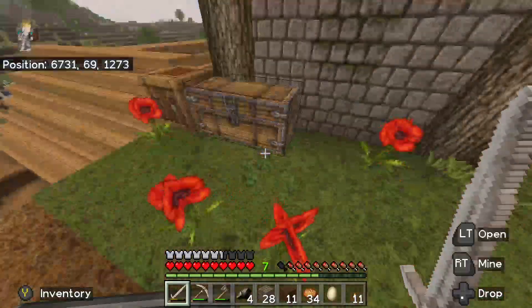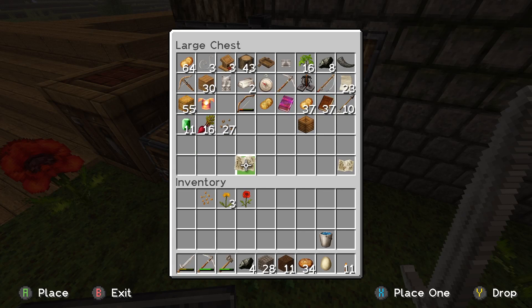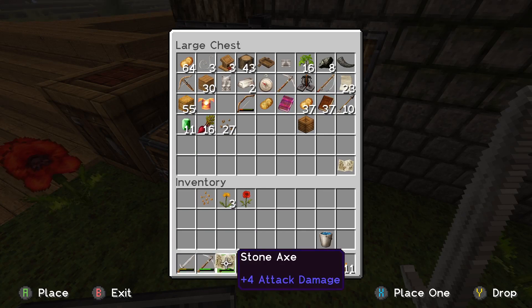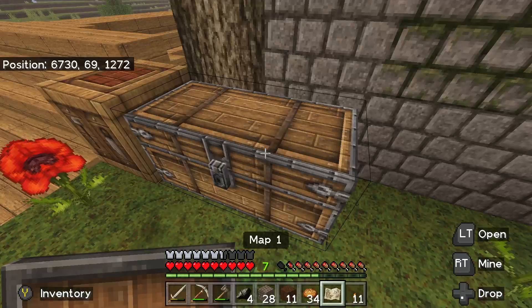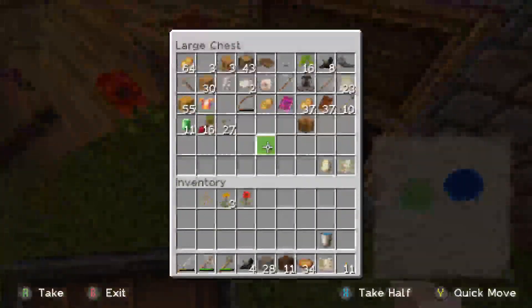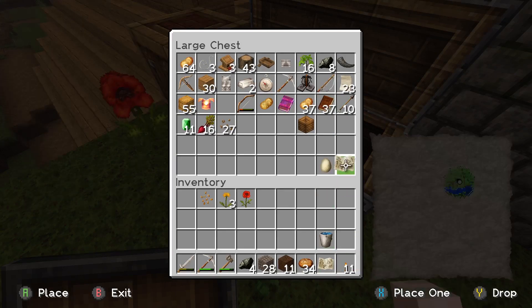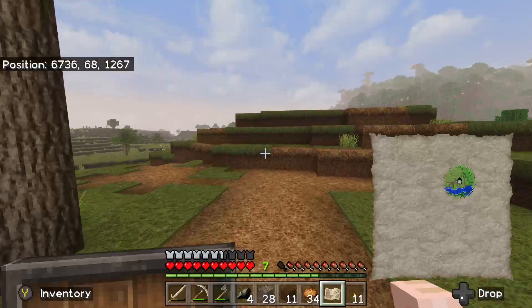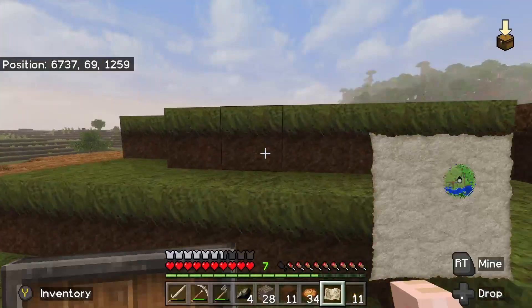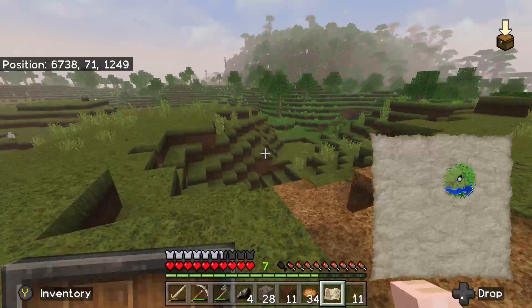Let's go over here — I want to pick up the map that we have in here. This is an unknown map, so I think that's what we're looking for. Am I right about this? Let's see. Nope, the other one. This map we need. Alright, let's map out this place, and then while we're doing that we can check out how nice this looks.